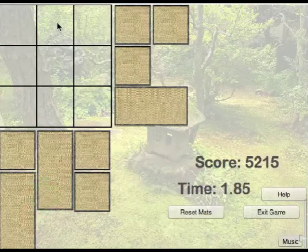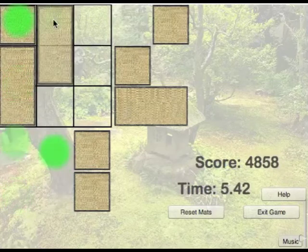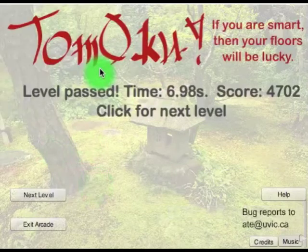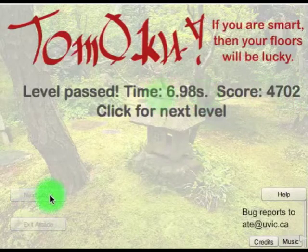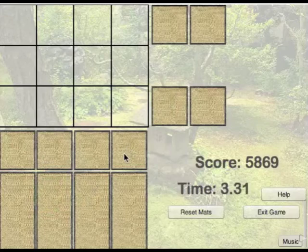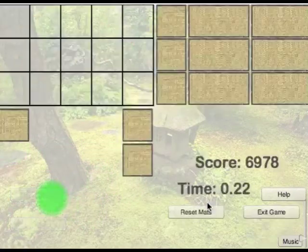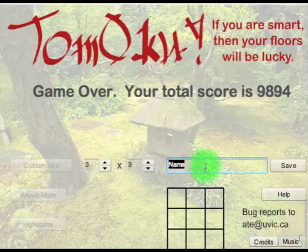Here's the arcade mode — I clicked on the arcade mode button. Now I have a countdown timer, so I have a limited amount of time for each level. It'll start with the 3x3s, then the 3x4s, and so on. There's my score and my time. Now I go to the next level, given a slightly larger tiling. This happens to be a particularly easy one — I fast-forwarded that in case you didn't notice. And then there's another level, which I won't play now.